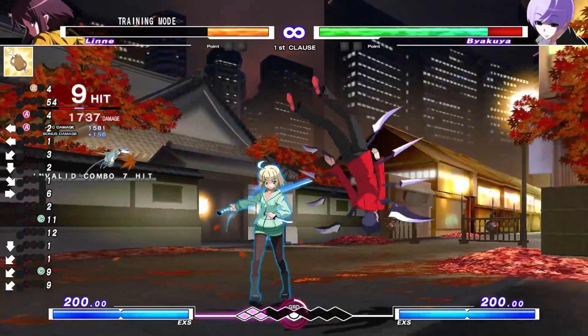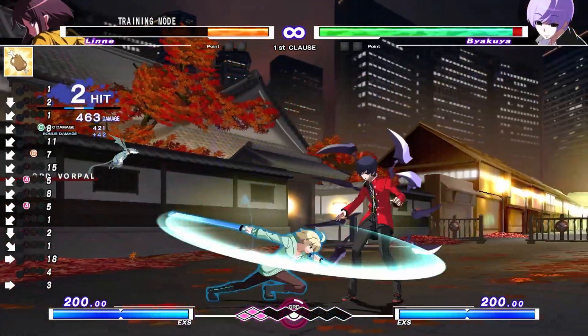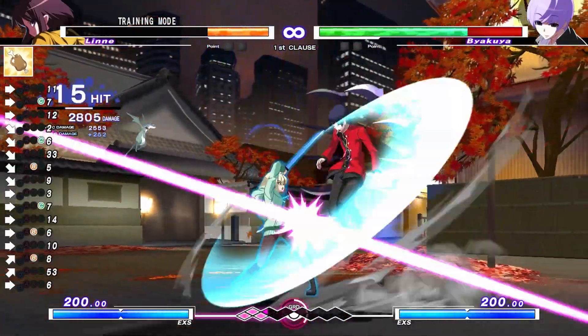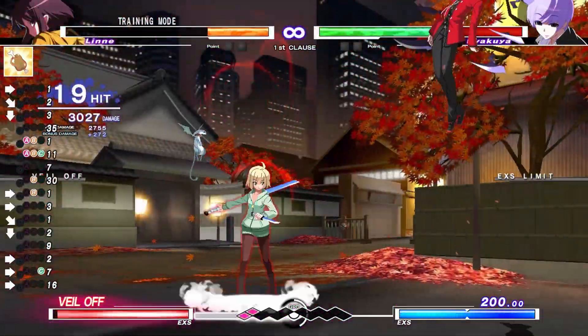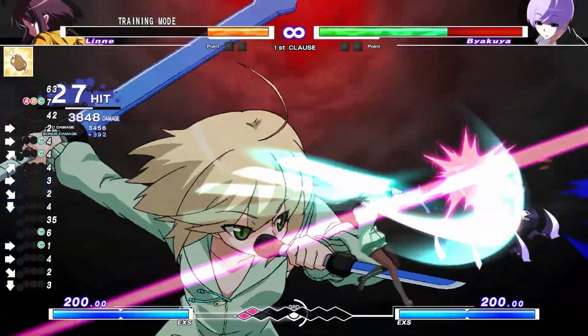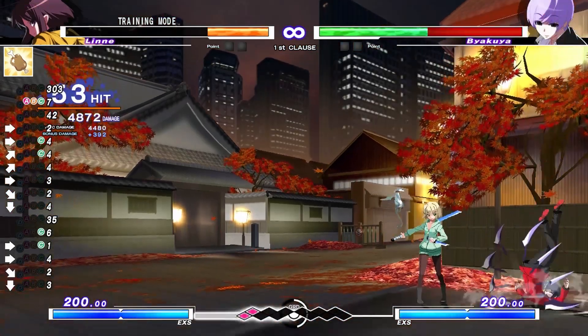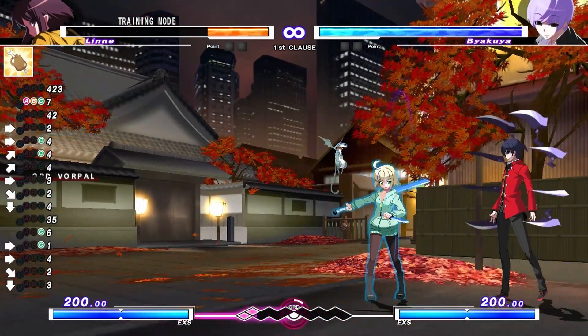Number 2: Cross Cast Veiloff. By using Cross Cast Veiloff, or CVO, you can extend your combos even further than normal. It is even stronger when you're under 30 percent HP, because you will get access to three EX moves during one Cross Cast Veiloff.